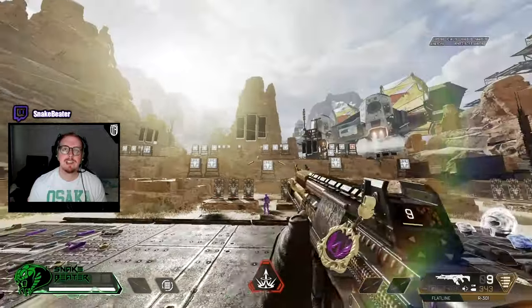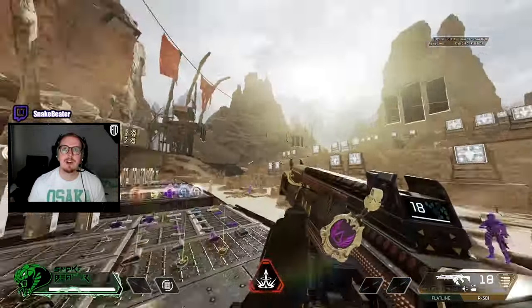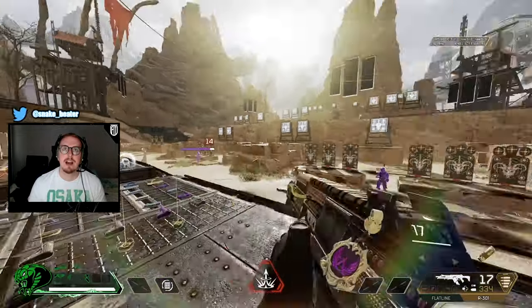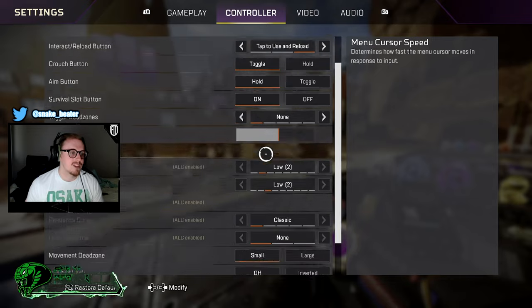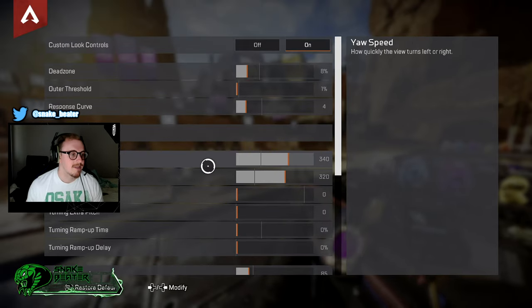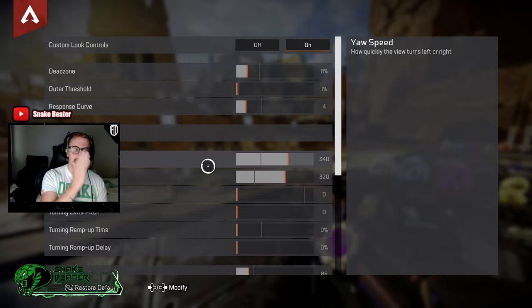Yaw speed is about how quickly you'll react to get to a target. It will automatically slow down a little bit once you go into scope. Try it left to right, and then start seeing how you feel tracking targets left to right.